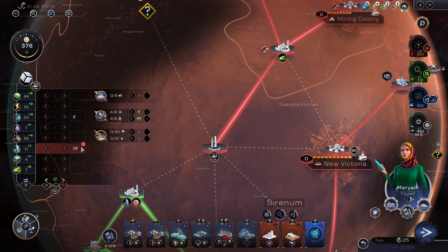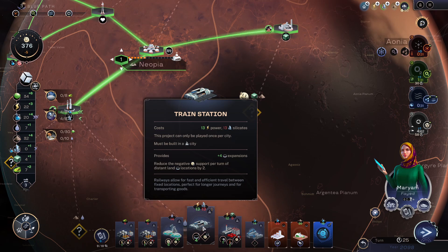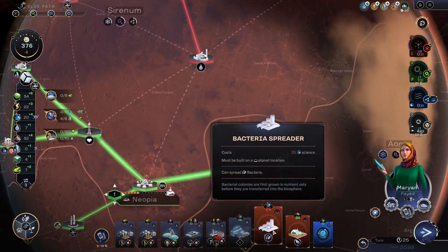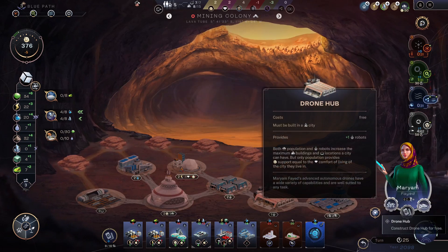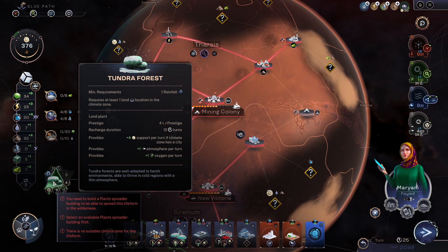I actually don't have two of these per turn. It's not really going to speed up unless I can find some — and I can probably find some. Train station — that's not going to happen. I'm looking forward to the bacteria spreader. Two turns, though, probably. I can build another drone thing. Let's see — probably a mining colony. I can build a plant spreader, but I don't think I can spread any plants yet. I need one rainfall.